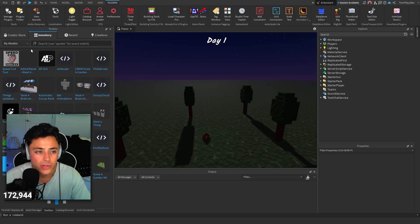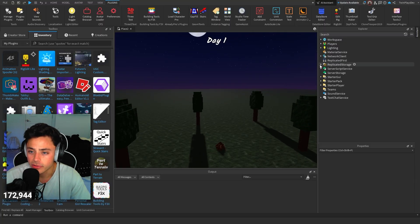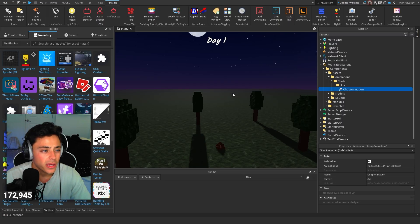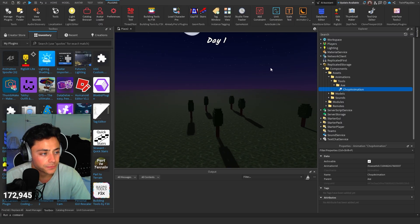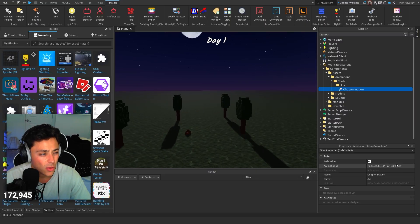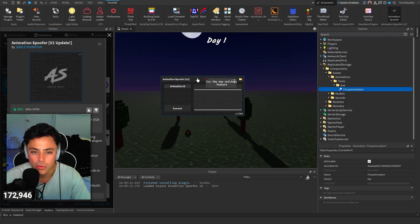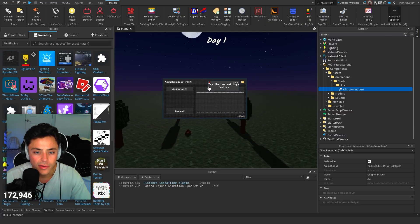What it looks like is we go into Replicated Storage, go to components and assets and then animations, tools, axe — perfect — chop animation. Copy the ID, open the plugin, paste the ID. I've never seen this before. Animation spoofing — okay. I have never seen this before. So we're going to go in here. I'm going to grab this animation ID and convert.